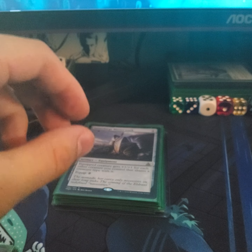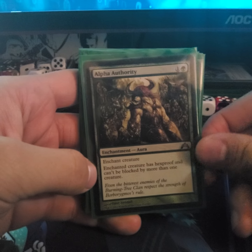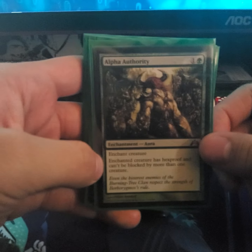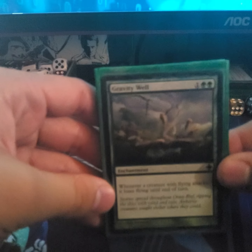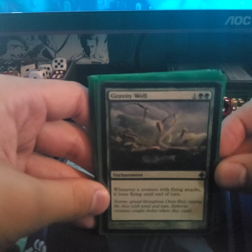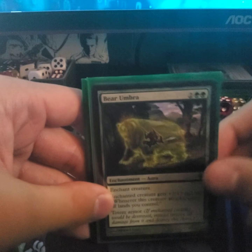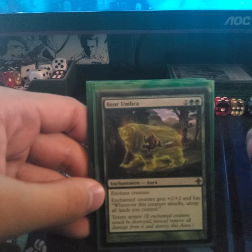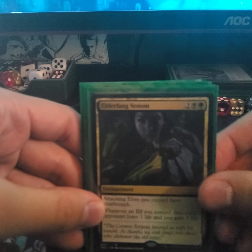For enchantments, I have Alpha Authority — the enchanted creature has hexproof and can only be blocked by one creature, which is a good benefit for a menace creature. Combined with menace it effectively becomes unblockable. Gravity Well — as of right now this is the only thing to make sure flying doesn't go over me; whenever a creature with flying attacks, it loses flying until end of turn. Umber Umbra gives +2/+2, and whenever a creature attacks, untap all lands you control.